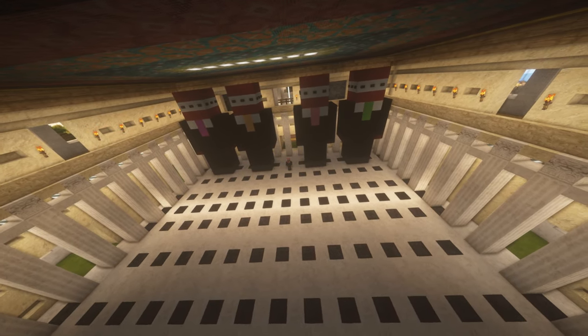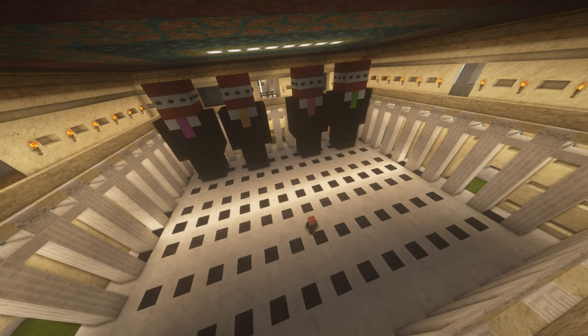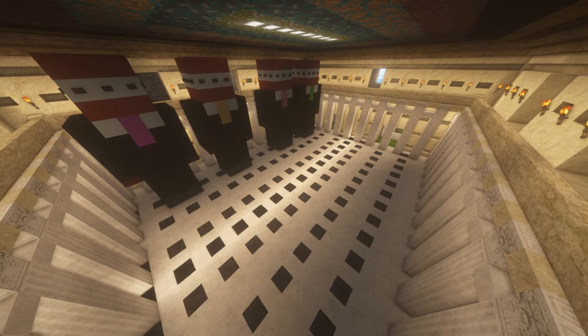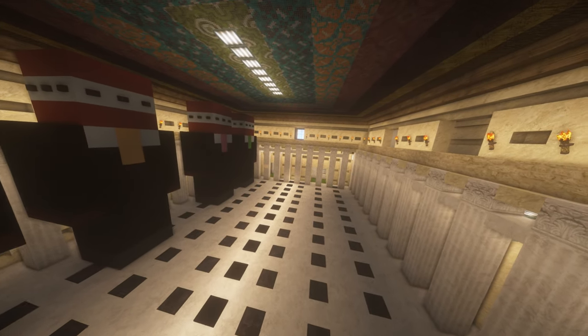To the immediate left of the Grand Rotunda is the Fraternity statue room. Rather than having a sign board at base, it was decided to go with a bigger approach. Here you can see some examples of what the statues look like. 16 players base at this location, and this room will be full of statues of each of them.